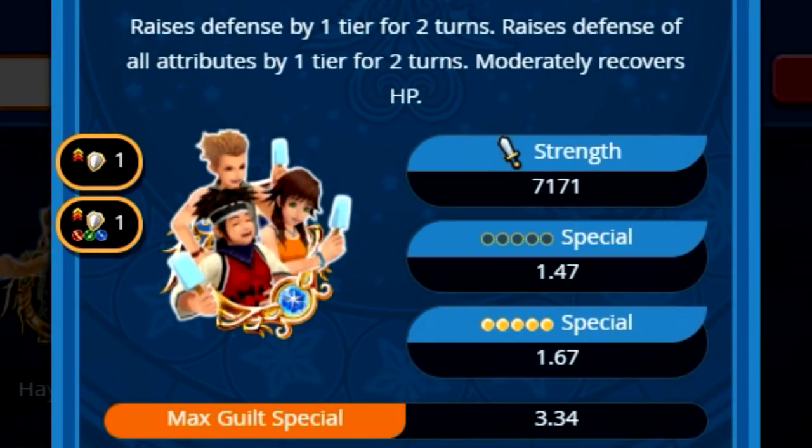Now let's take a look at HPO. HPO is a tier three medal that uses four gauges and is single target. He raises your general defense by one tier for two turns and your PSM defense by one tier for two turns, and moderately recovers HP. So basically he provides all your defenses by one for two turns, giving you a net total of plus two general defense buff and plus two PSM defense buff.